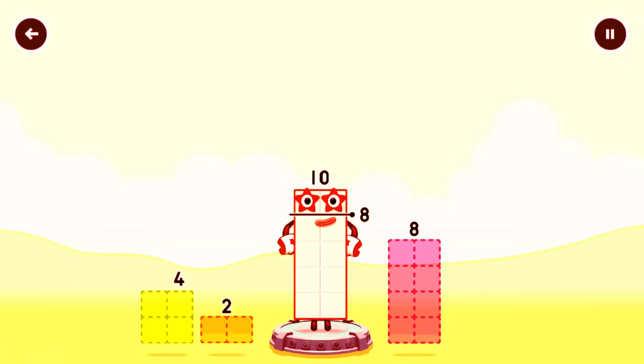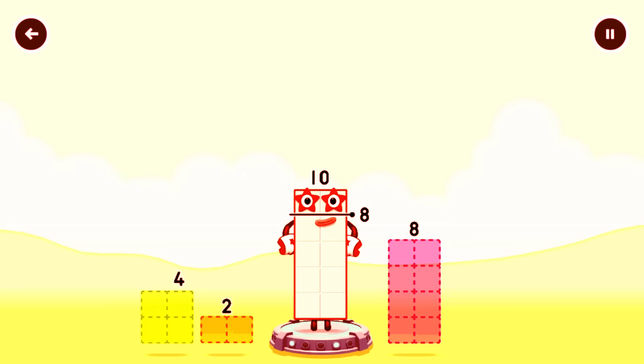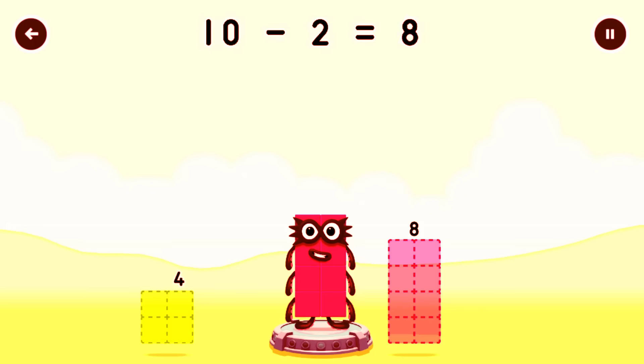Take number blocks away from ten to leave eight. Hmm, that doesn't seem right — keep trying. Four — that doesn't seem right — keep trying. Two: ten minus two equals eight.